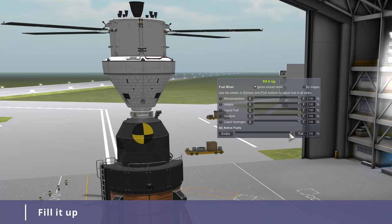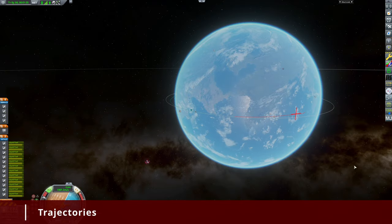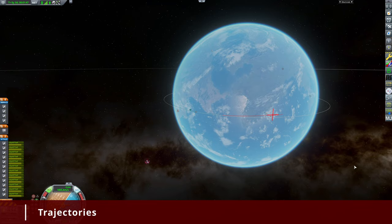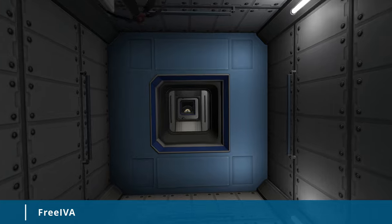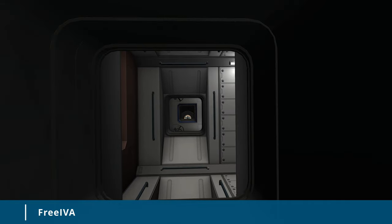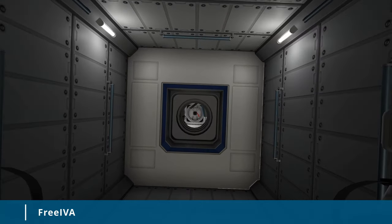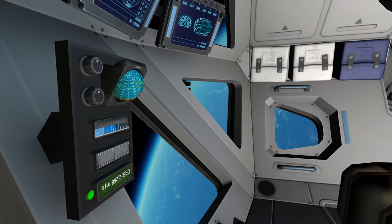Fill It Up is a very important modification for anyone building SSTOs or planes in general. It allows you to adjust fuel levels in the hangar to check your center of mass. Trajectories will show your trajectory in atmosphere depending on atmospheric drag — great if you're a space shuttle enthusiast. Free IVA allows you to take a first-person journey through space stations, planetary bases or big interstellar crafts.